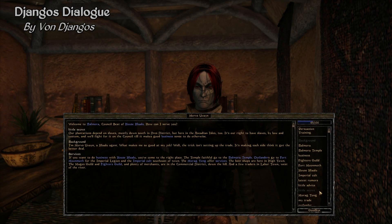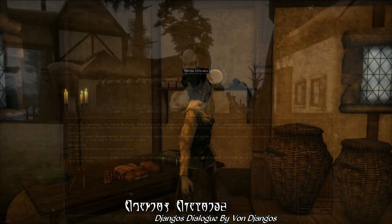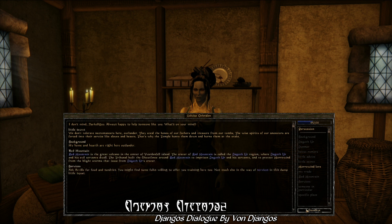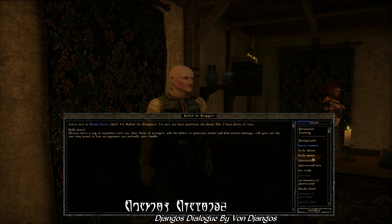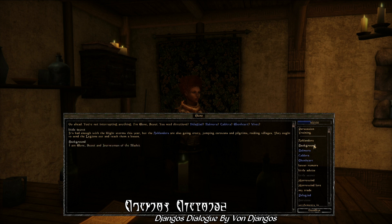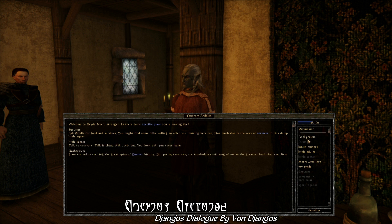For NPC Mod of the Week this week, we have Django's Dialogue by VonDjango. Strictly speaking, this isn't exactly an NPC mod, but dialogue is pretty close, all things considered. This mod is considered a popular classic in the community — one that we've sadly neglected to showcase before now. This is quite possibly one of, if not the most popular mod by famed quest modder and novelist VonDjango, who also wrote and published a fantasy book called Blackfeather, which we did a review on about a year ago. What this mod does is add about 400 to 500 new responses to various generic dialogue topics, like little secret, background, services, and others, to provide a bit more variety to the dialogue you get when you talk to NPCs.